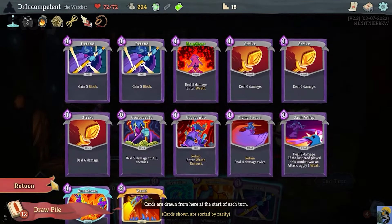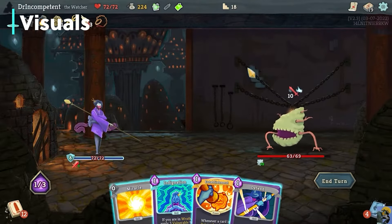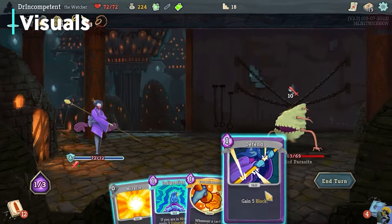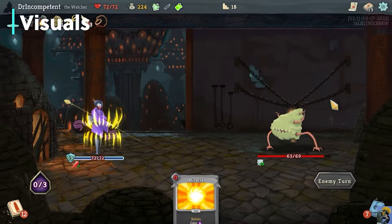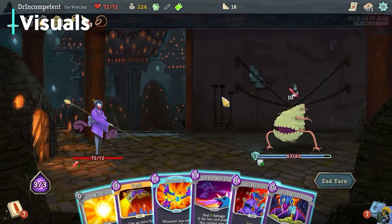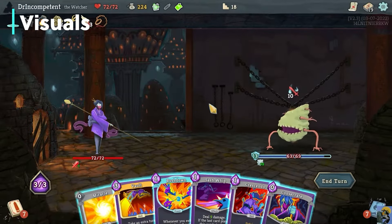Now let's talk about graphics. How does this game look? I think the game looks fine. You're generally not playing a card game for phenomenal graphics or effects. At this point it has just a really unique cartoony style. All of the card interactions look pretty good, and I like the graphics in the game. They're not going to blow you away — games like Hearthstone, MTG Arena, or Yu-Gi-Oh! Master Duel have better effects — but it doesn't really matter. I still think the graphics are really cool in this game because I personally like the art style.